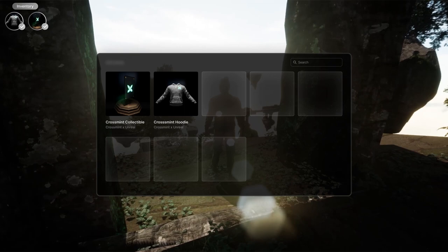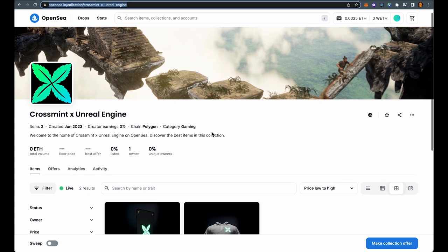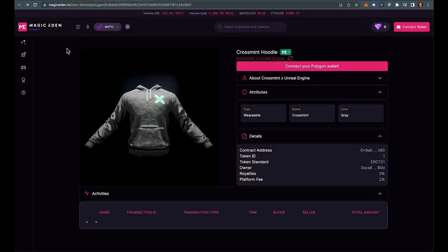Now let's check these out on a marketplace — here we are on OpenSea. You can see the collection right here, and if I scroll down you can see the NFTs. Same ones that were minted in the game. We also have it on Magic Eden — here's the hoodie and there's the Crossmint card.